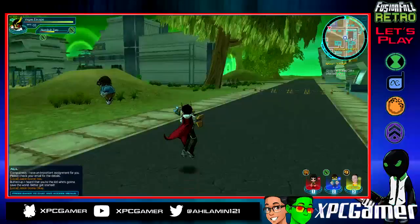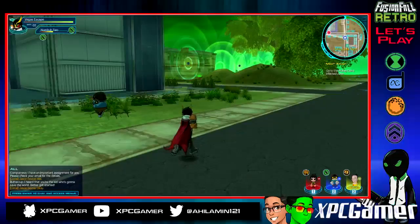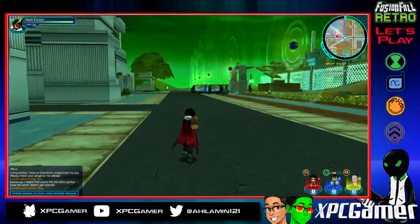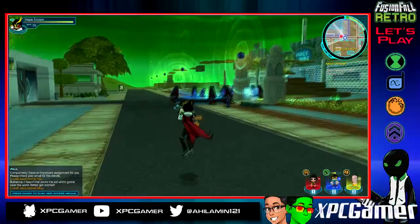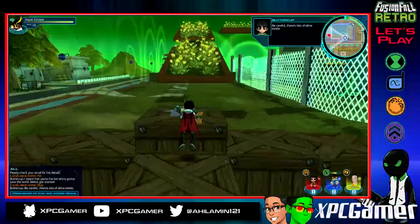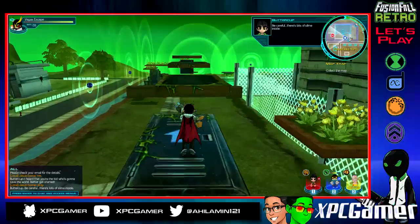Buttercup has one more mission for us, so we have to head back into the infected zone. Last episode I got my Eddie nano, which is really awesome. You should definitely stick with Fast Feet for Number Two — that's the run ability — and Jawbreaker for heal. I know Eduardo has a heal ability, I think it's Papa's Fritas, but I prefer drain over heal because I already have one nano with the heal ability.